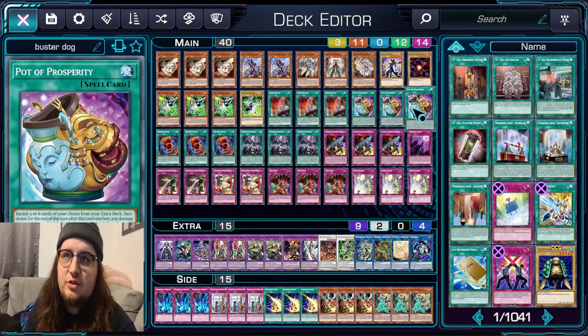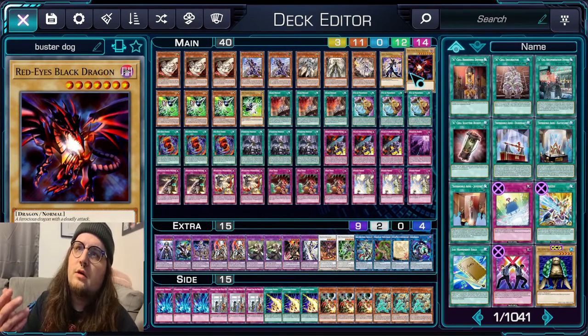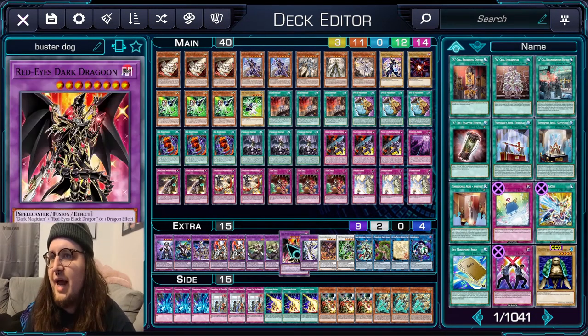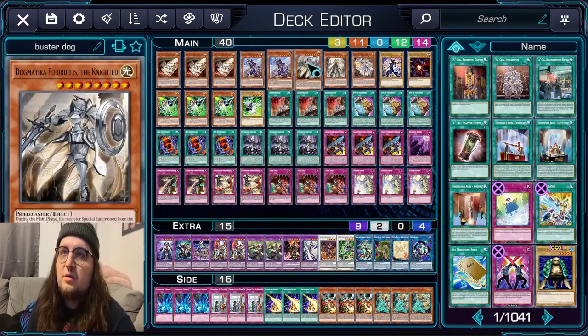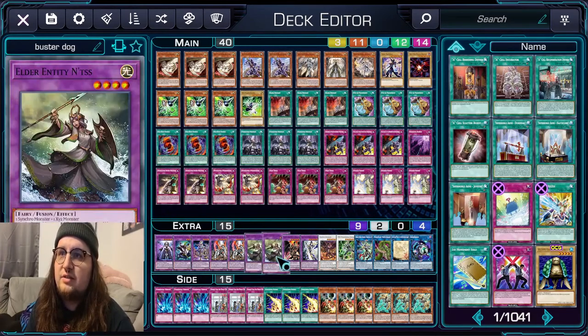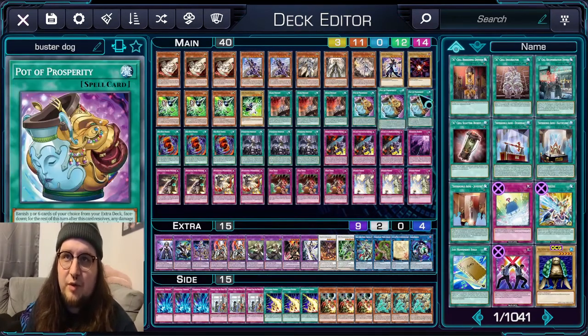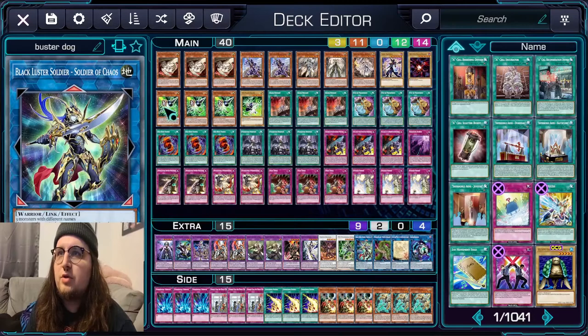A lot of people are also projecting Dragon Link to possibly be the best deck. I know there's a lot of dumb stuff that can happen — they have the DMZ combo with the Buster Blader dragon, which they unlimitied for some reason they should not have done. But this deck kind of hard counters that because if we can just get access to Dragon Destroyer Swordsman, we don't even need the synchro against Dragon Link. Also the Dogmatica engine is at full power and Red-Eyes Dragoon is alive and well.